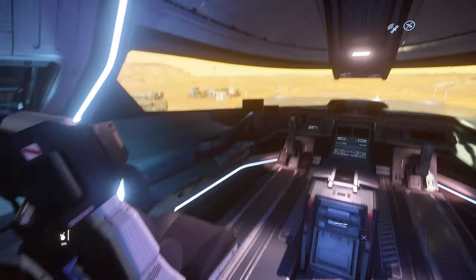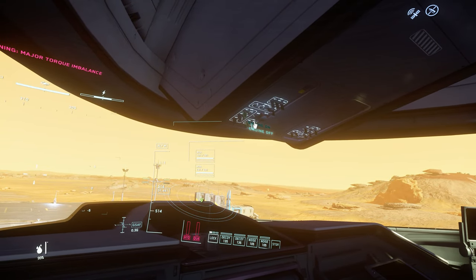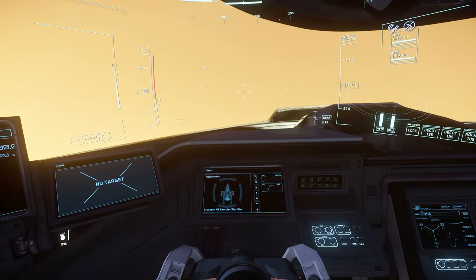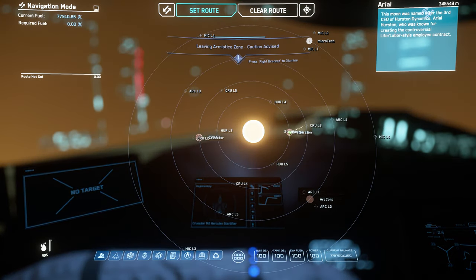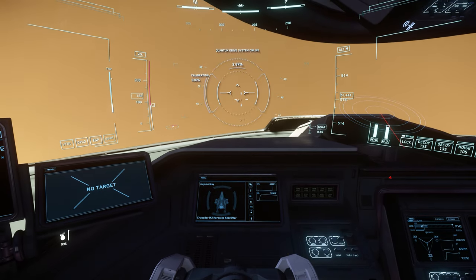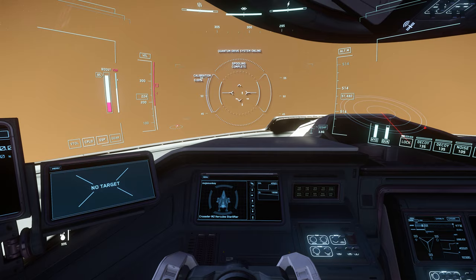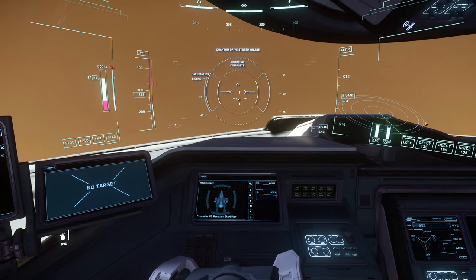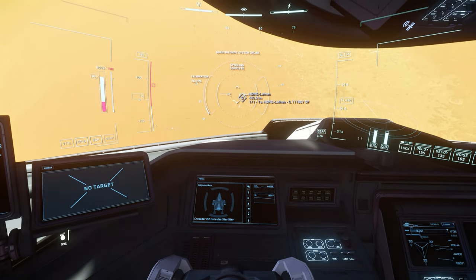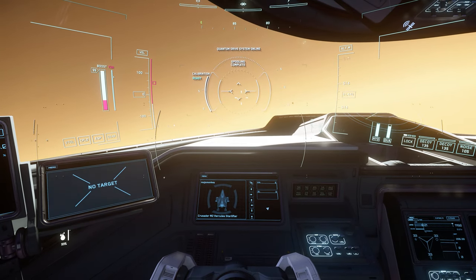As you're probably gathering by now, trading isn't the most active gameplay loop — there's lots of downtime, lots of moving around. That might be good for some people, or it might not be for others. We'll switch the engines on and take off. Because I know I'm just going to be travelling to another location on this moon, I just need to get enough altitude to activate the quantum drive. Even though the altimeter isn't working, I know I've got enough altitude because the little quantum marker turns blue instead of red. And then after calibrating, we'll make the hop around the moon to our next trading destination.